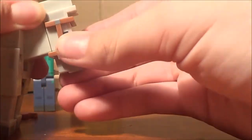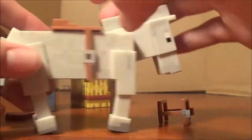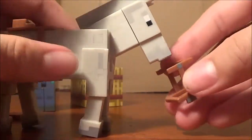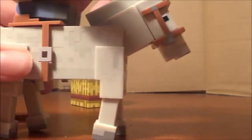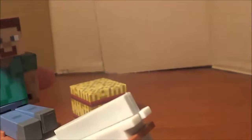The coolest part of this set is that you can actually, with a little bit of force, take off his saddle so he looks like a wild horse. Then you can slide the saddle easily back on, and all you have to do is get Steve and slide him in there, and you can make him ride on the horse.